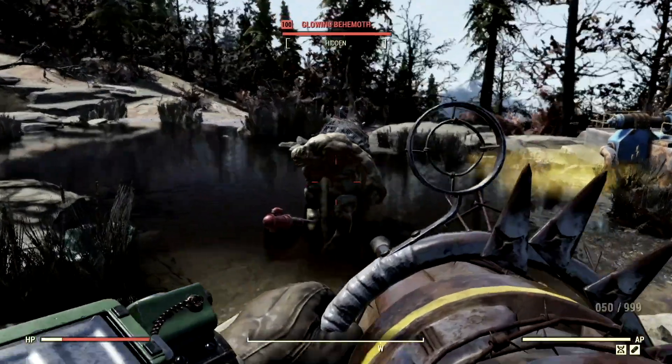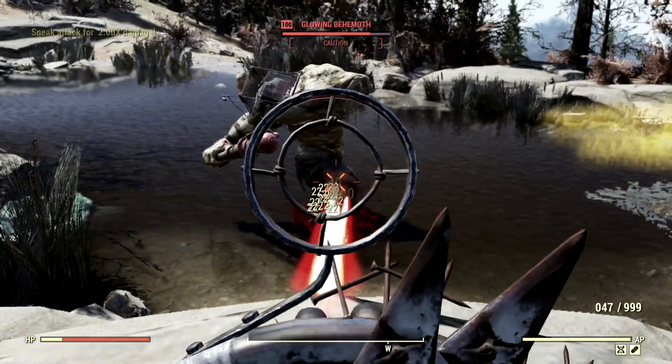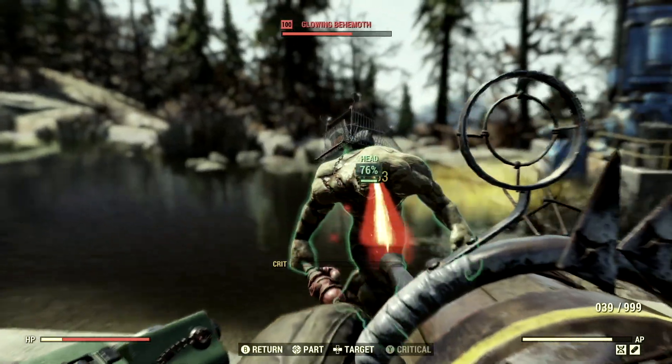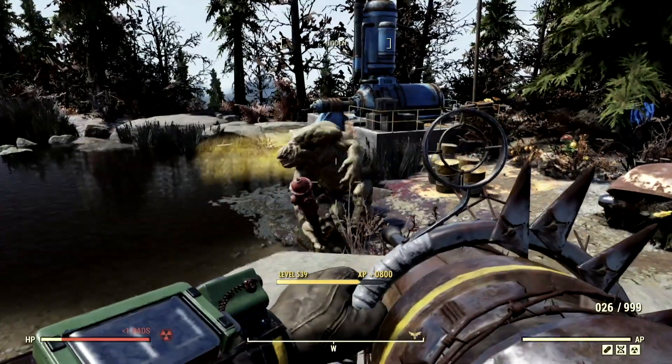The next wasteland target on my list is the level 100 Glowing Behemoth that goes by the name of Maxine. I'm first going to start by shooting Maxine's feet so he's crippled — look at that, poor Maxine. Then we're going to obliterate his face. And just like that, Maxine is no more.